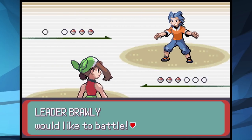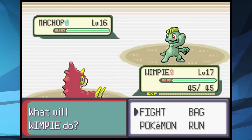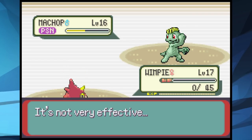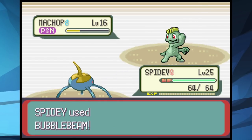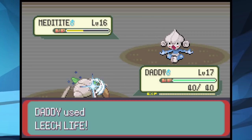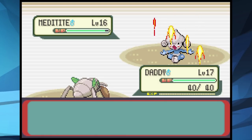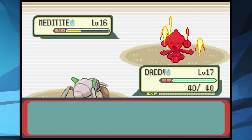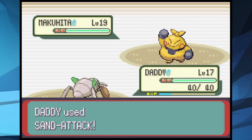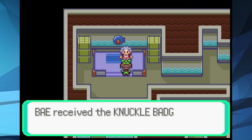I decided to grind Spidey to level 25 and the other two to level 17. I started the battle with Wimpy to try to poison the Machop — on the second turn of Poison Sting, we do get the poison. Machop takes out Wimpy, then Spidey comes in with Bubble Beam and finishes off the Machop. Meditite was next so we sent out Daddy, who kept breaking its Focus Punch with Leech Life. After a stall fest and taking out Makuhita with Sand Attacks and Bubble Beams, we get our second Gym Badge.